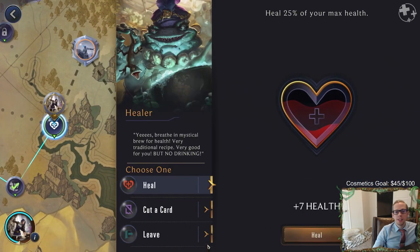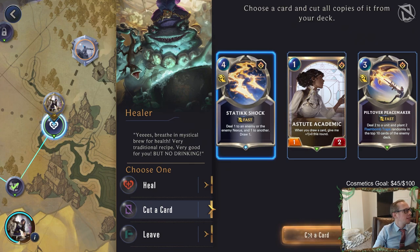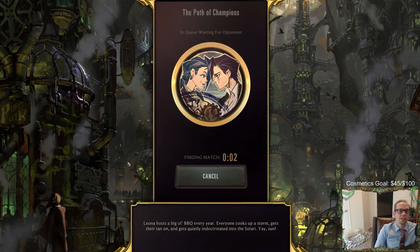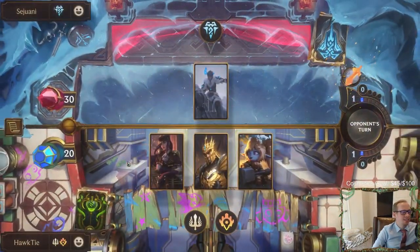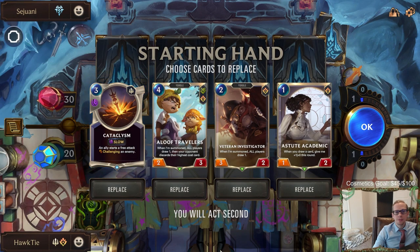We're about to face Sejuani. We can either heal seven or cut Static Shock - that would be really nice. We're at 20 health - hopefully we can get through Sejuani at 20 health. But cutting Static Shock is really good because it's such a useless card - four mana deal one to the nexus, draw a card. Such a dead card with everything having tough. So hopefully 20 life is enough to defeat Sejuani.